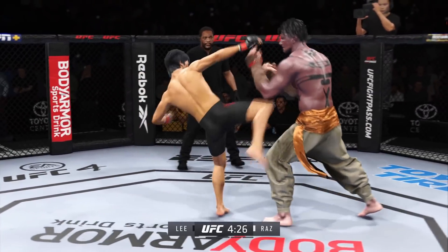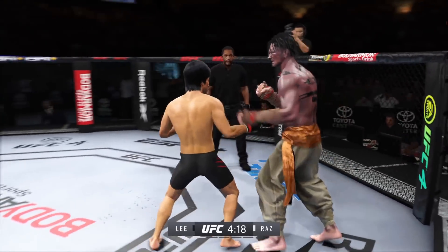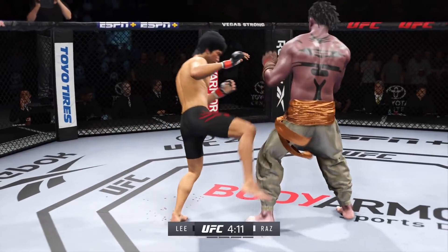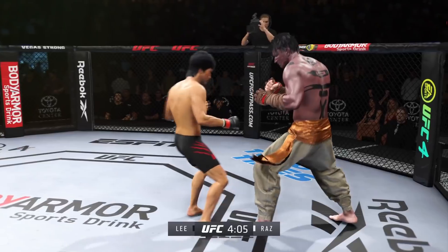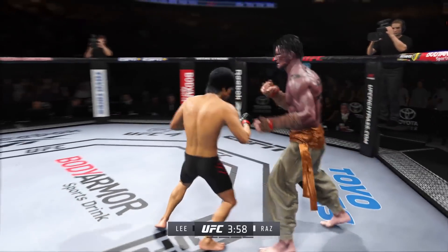Really using his reach advantage there with that punch. Good punch. These guys throwing early. A nice shot there defensively to raise the guard and prevent any damage. Those hands never leave where they're supposed to be, and if you do that, most times you will block the shot.